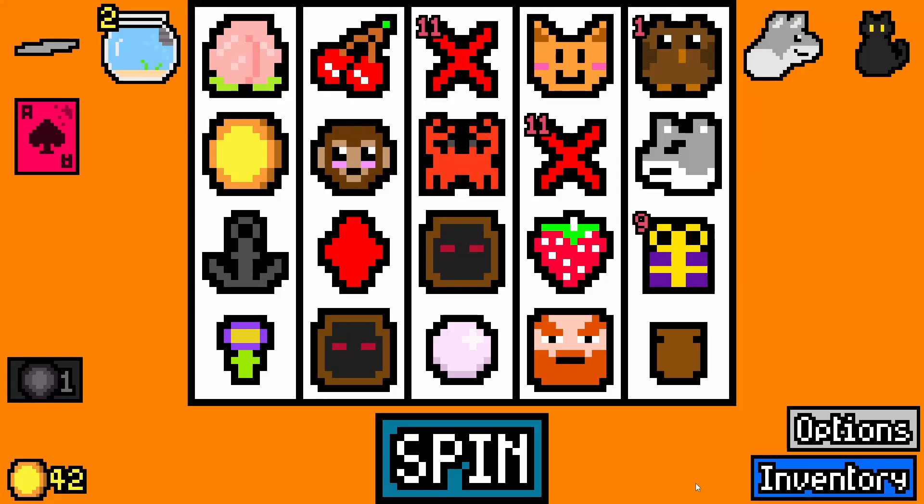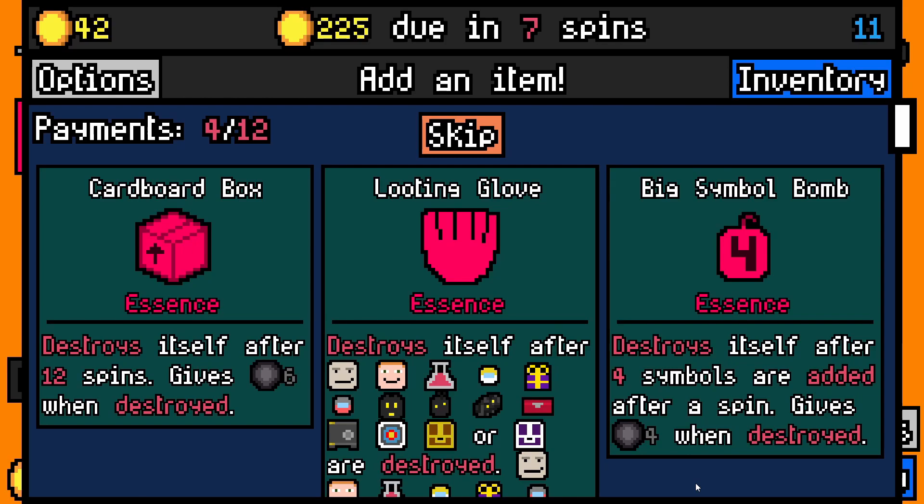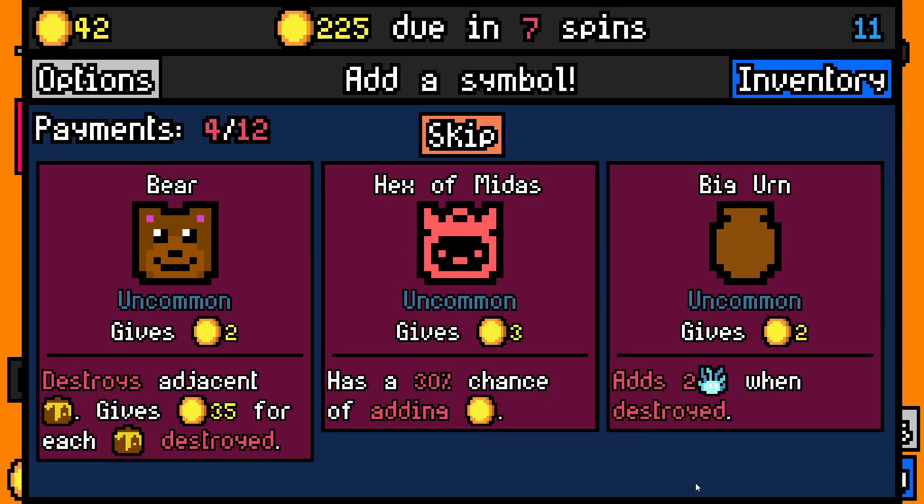Let's see what we get. Fifth ace — fantastic, we will take that. I think I'm going to get cardboard box there, although looting glove is actually really tempting. We'll take cardboard box.